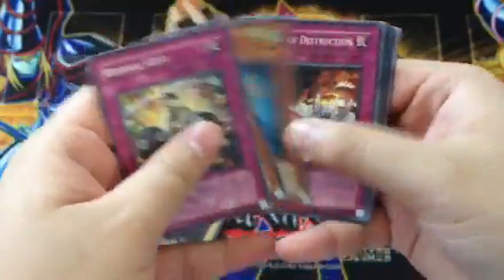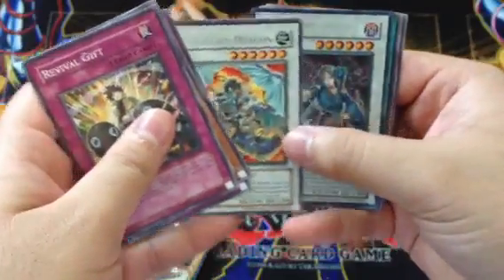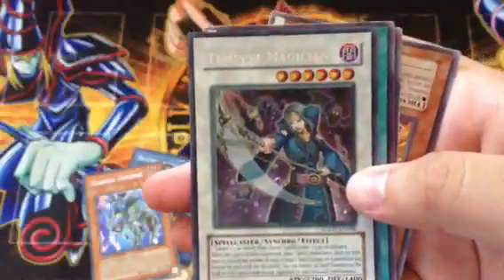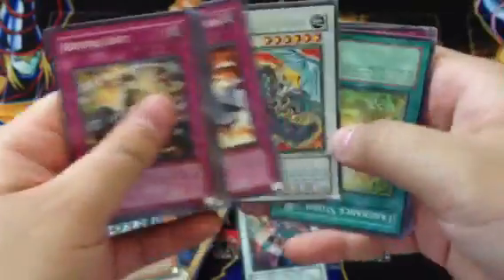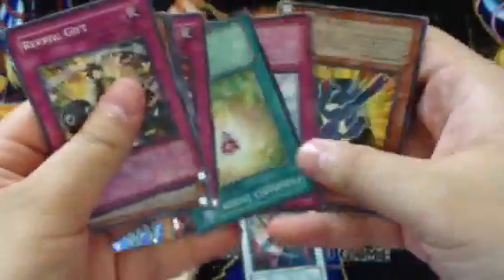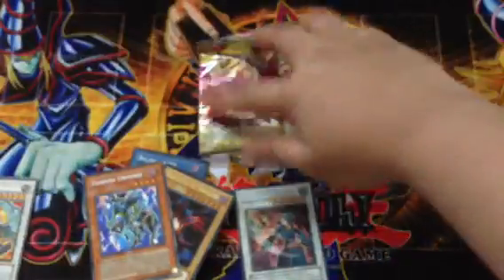On to the packs. First pack — oh my gosh, secret rare Tempest Magician! I thought it was gonna be a Black Rose but Tempest works as well, I guess. On to the next pack.